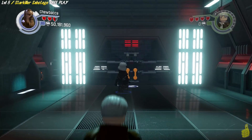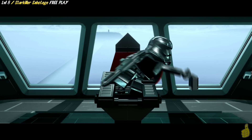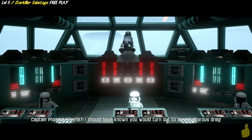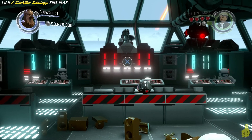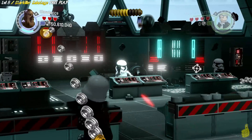We have a strong handle in the back now and we have all the collectibles. Now we see Captain Phasma and we have the final battle with him, which is pretty much just a series of taking out some bad guys down low. He then gets into position either on the right or left side, revealing some silver bricks below him, which we need to blow up with a thermal detonator.